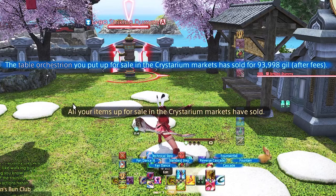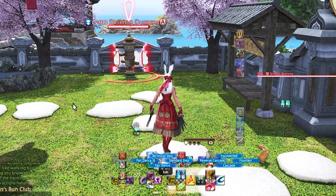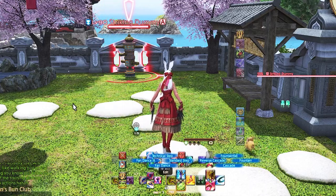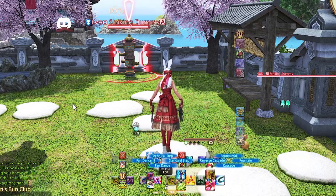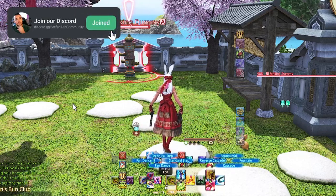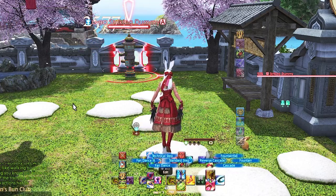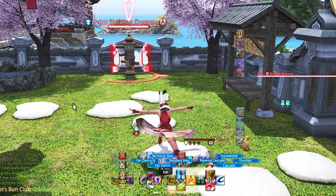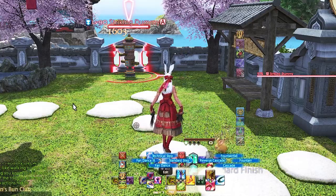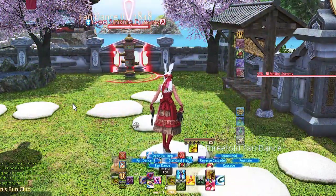Right trigger 1 D-pad is Fandance, Standard Step, Technical Step, and Fandance 3. Fandance is our single target ability that directly mimics our left trigger 1 D-pad, Fandance 2. Standard Step and Technical Step change our single target and AOE GCDs into steps, which we push in order to do a big burst of damage. Fandance 3 is here for single target and on our left side for AOE, so we don't have to go back and forth when it procs.